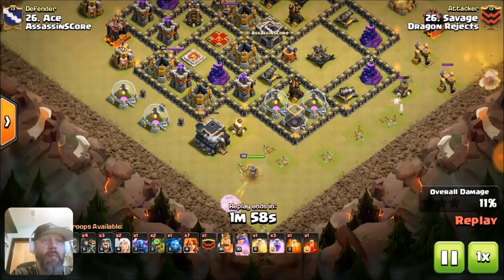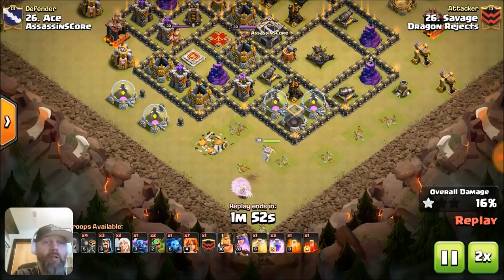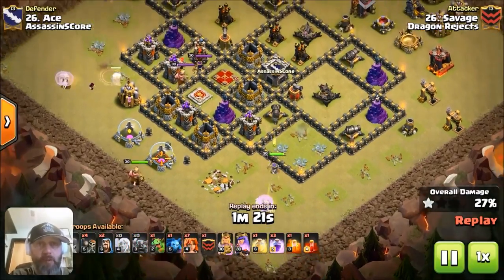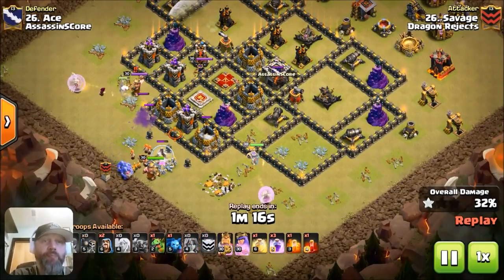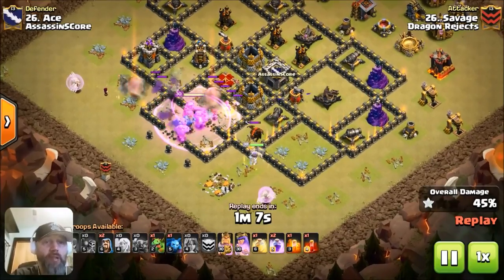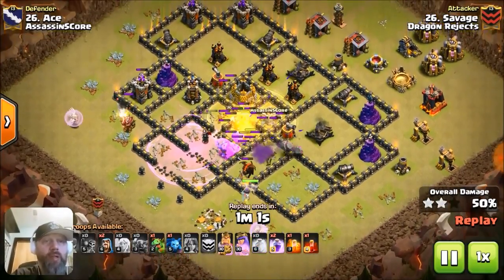Right here, here comes the Queen walk. He started that baby drag out to create the funnel and to funnel the Queen to her left. We're going to speed it up just a hair to get this walk portion moving because she's going to engage the storages and it's going to take a little bit of time. He started the Pekka walk as well. Here comes the Valks, and this is a perfect funnel. King is engaging the Pekka with a wizard — that was a great move, Savage, putting in that Pekka support. The troops are moving in. Great core punch right now.